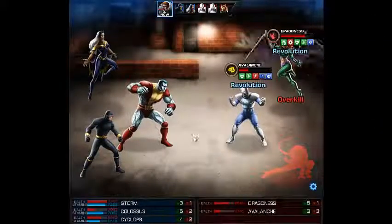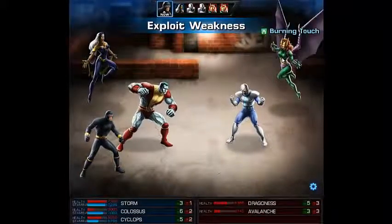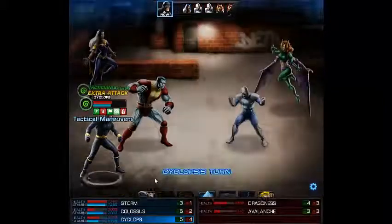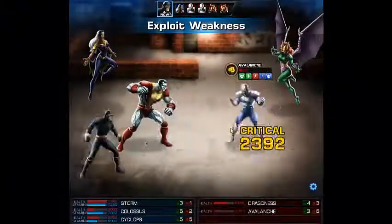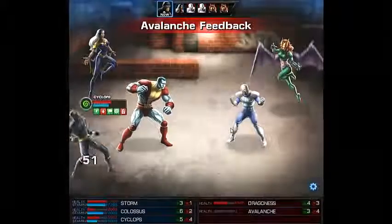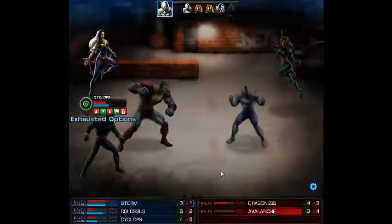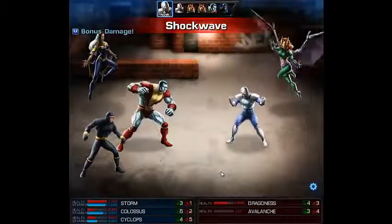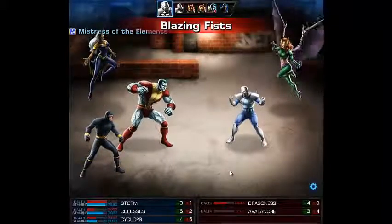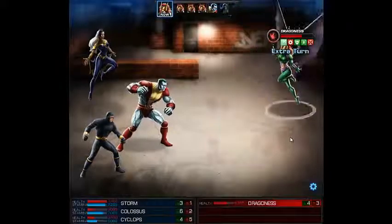As you can see, Thord is dead. Next, I will try to kill Dragones. Avalanche is already flanked so he will take two attacks — and he's already dead. And now it's Dragones' turn.